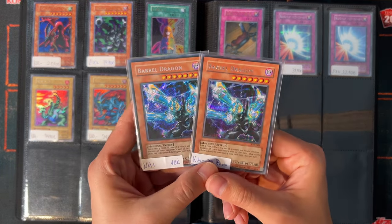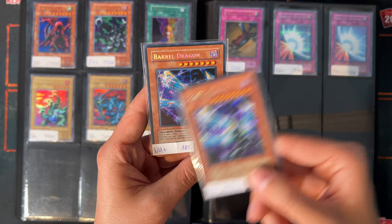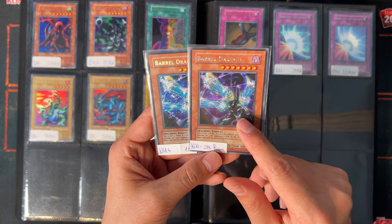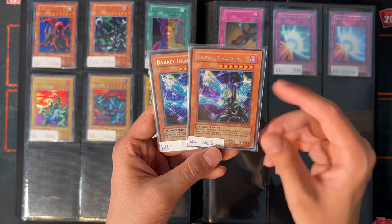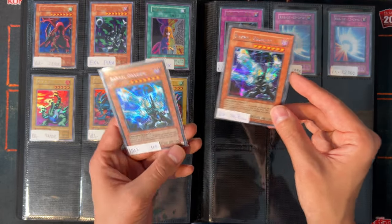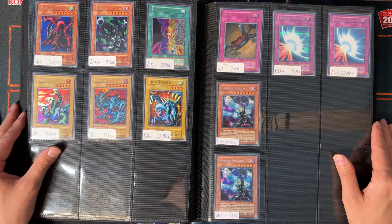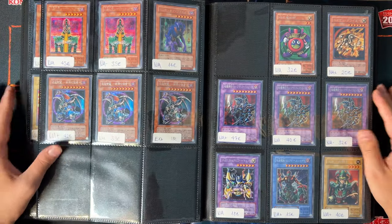Next up, a quick comparison between these two Barrel Dragons. The foiling is different — on the left we have a regular secret rare copy with the standard diagonal foiling, and this one here is Prismatic. I'm really not sure how to price these — in a Strictly Sealed video they were said to be very rare, but I was able to find a couple here and there. What I didn't find easily was the Reverse Secret Rare of this card — I don't have one for sale right now.